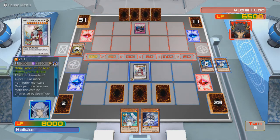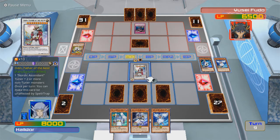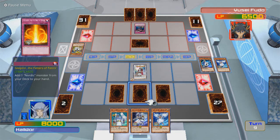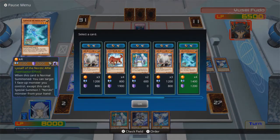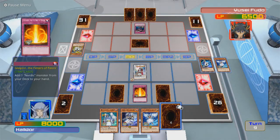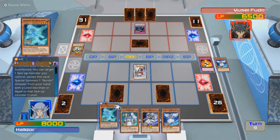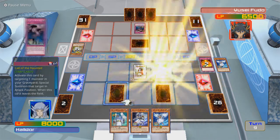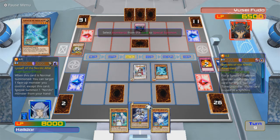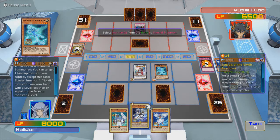Alright, let's end the turn. I think I got everything under control. Right now he's just turtling, which is exactly what I want. Let's see — I think this is what I want. Target one face-up monster you control except this card. Special summon one Nordic monster from your hand with a level less than or equal to — well, this goes well with Odin because he's level 10. So I can special summon just about anything.